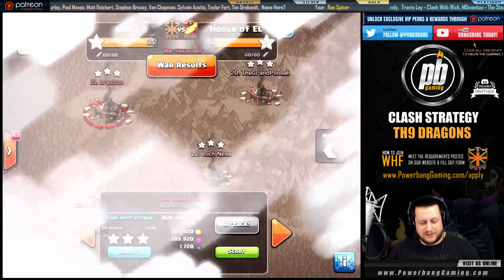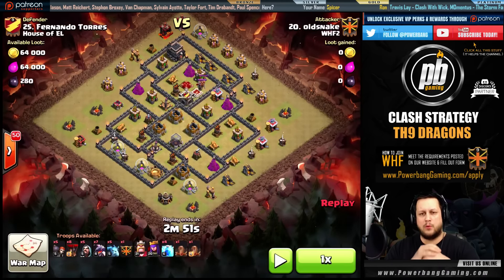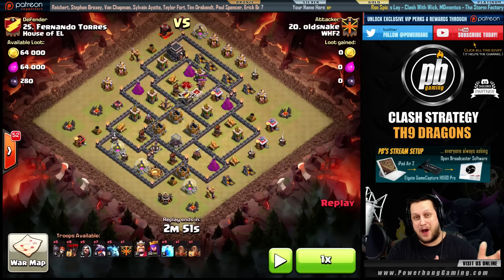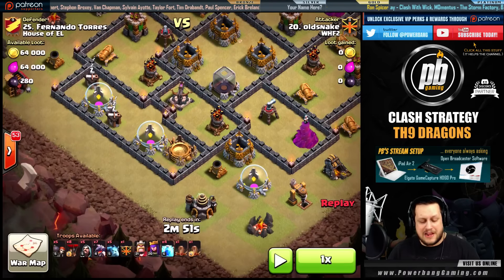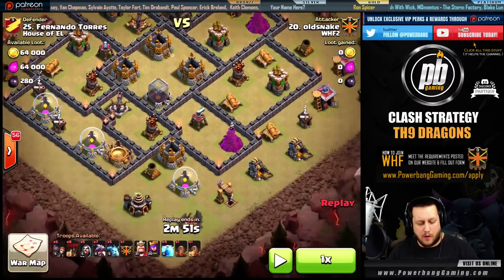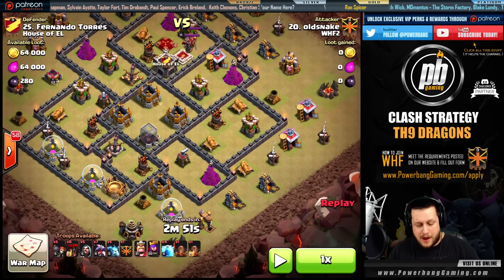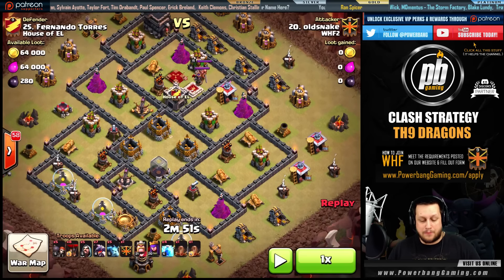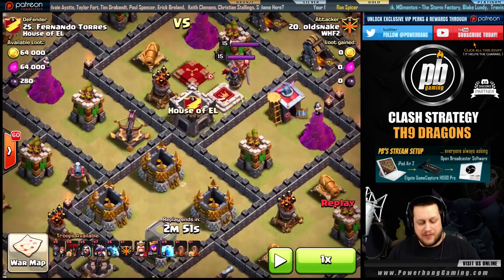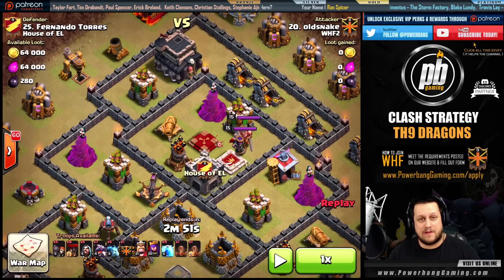Let's look at one more example — this time a double Zap Quake — with Old Snake taking on number 25. Let's do a quick scout. If there were two air defenses you had to take out with your kill squad, which two look most vulnerable? The bottom left — very easy to approach those two air defenses and take them out with the kill squad alone. Notice one of the air sweepers is actually pointed at those two air defenses, so dragons coming from behind will be no issue. The other air sweeper is not pointed in a direction that will affect drags approaching from the top where the queen might be. The problem in this base is the air defense on top next to the queen — tough to get to with heavy hit-point buildings like the town hall and the storage up top — so the dragons are going to be under fire if it's not dealt with.